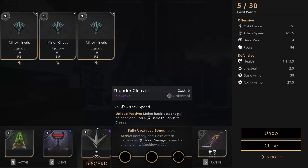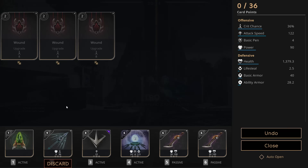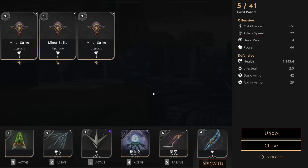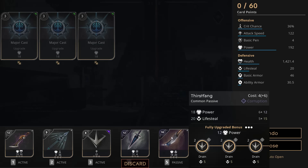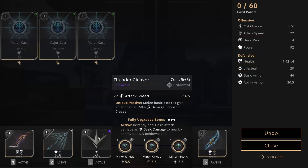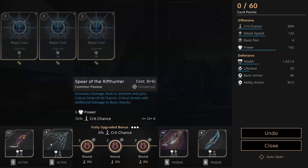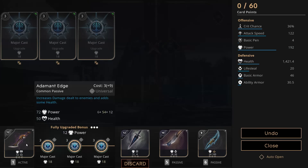Once you've completed your ward, take your adamant edges and max those out. Next I like to take Thunder Cleaver, maxing that out, then moving on to Spear of the Rift Hunter. After that is complete, get the Blade of Agora and max it out for the all-important crit bonus. You can then sell your cheap adamant edges for your Void Steel Dagger and the more expensive adamant edge, or you might choose to get your lifesteal first.